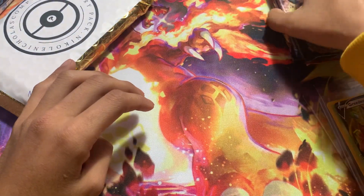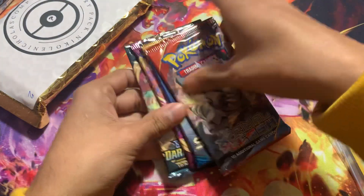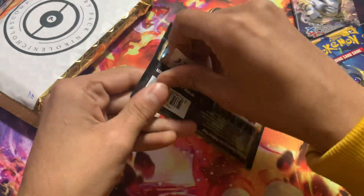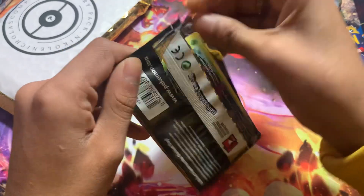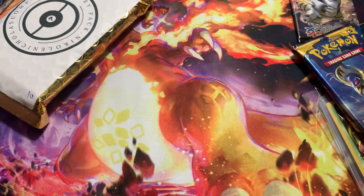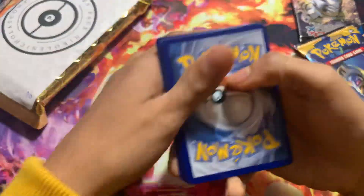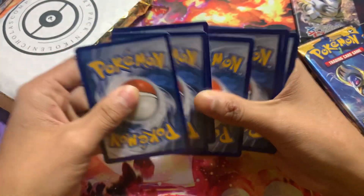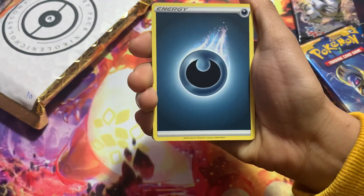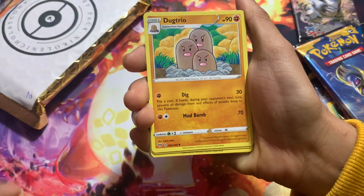Let's just open the packs real quick. We'll save Primal Clash for last. So we'll start with Darkness Ablaze — we haven't opened Darkness Ablaze in a long time. I feel like that was definitely worth 30 bucks. Obviously Zubat is probably not going to be worth a lot, but I've never had a Vintage card in my life, so getting that Zubat is kind of nice.